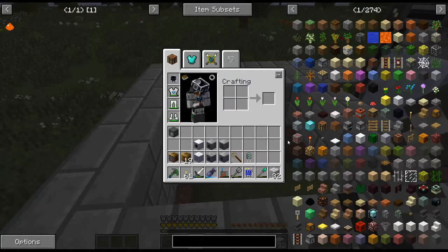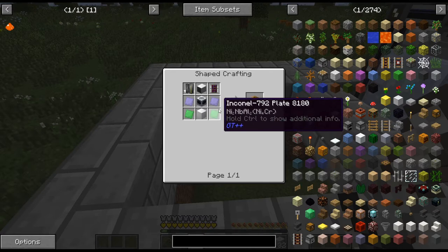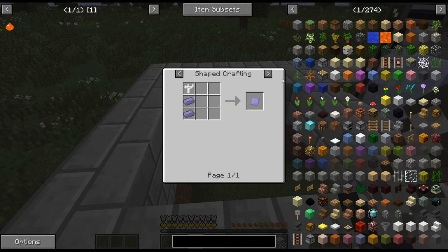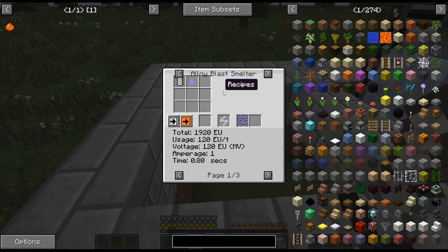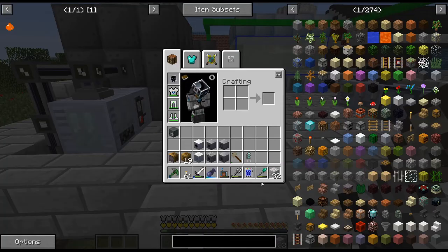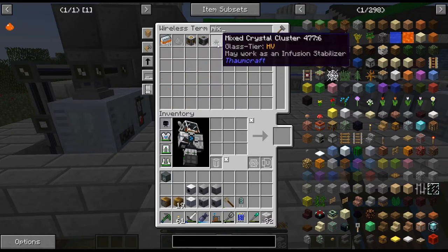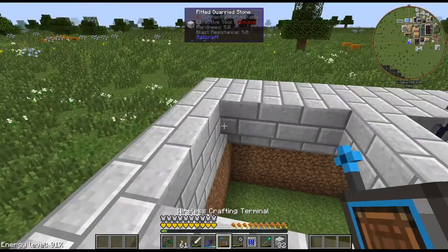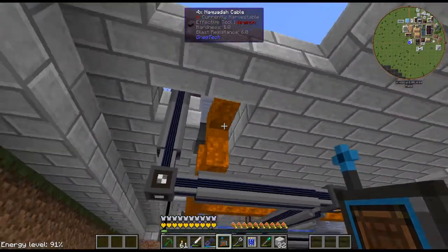I have gone ahead and crafted up an industrial centrifuge. I did update — I can't remember if I mentioned that — to the 8.4 version. All these recipes have been fixed, thankfully, so all these multi-blocks can be constructed again. And the other thing I can probably do is finally get the mixer back because that was broken for a while. So let's go ahead and craft up this mixer.